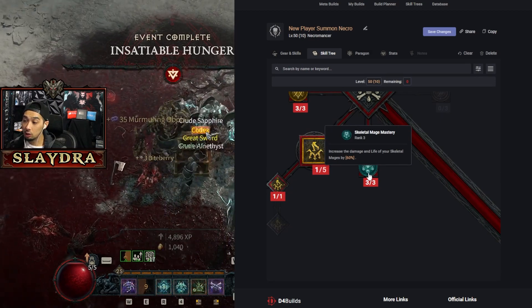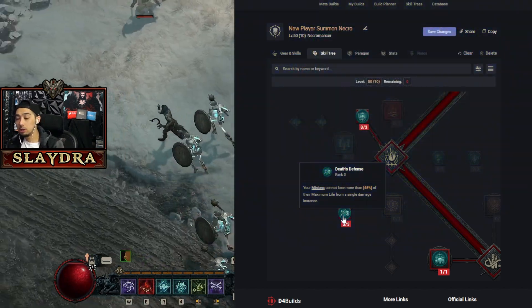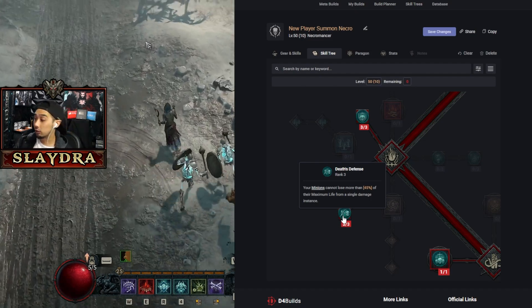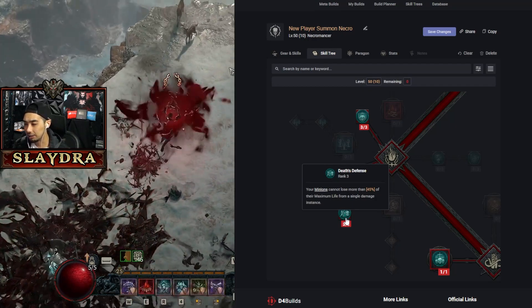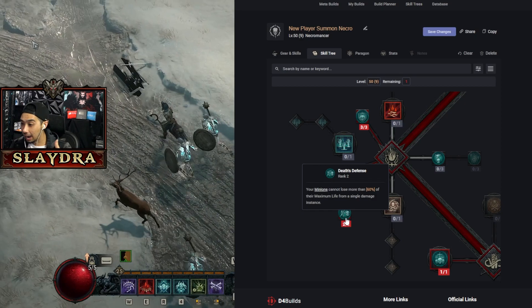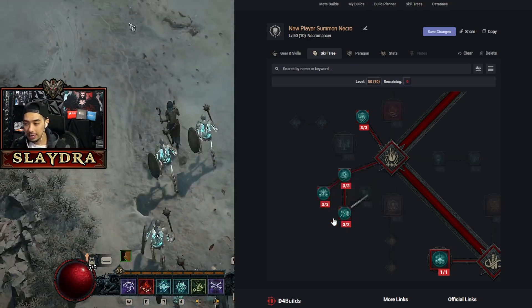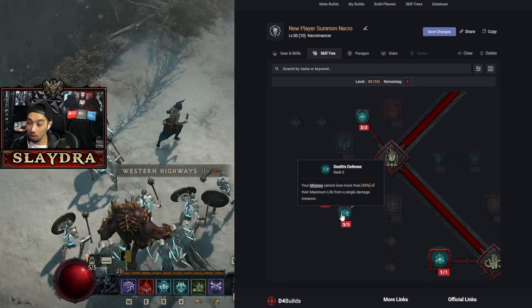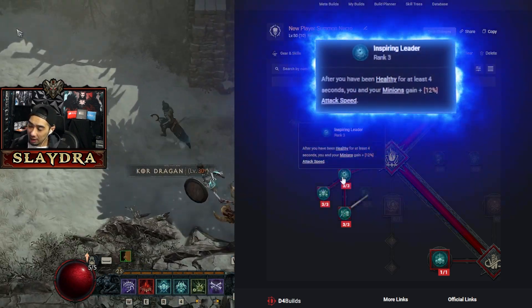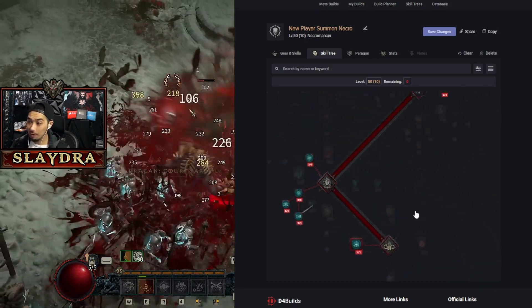Minions took a big nerf to survivability, but there's one very important node: your minions can't lose more than 45% of their maximum life from a single hit. Put either one point or three points into this — do NOT put two points. The reason: bosses deal massive damage and one-shot minions. At one point (45% cap), they survive three hits; at two points (60% cap) they still die in two hits; at three points they cap at 45% again but it takes more investment. Put one or three points, not two. The rest of the passives give increased minion damage and attack speed while healthy — which you always are since Blood Mist prevents damage.